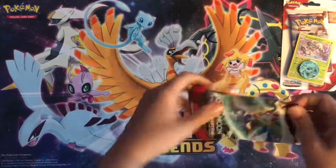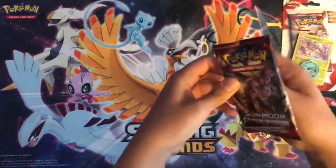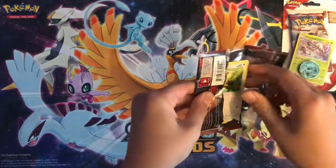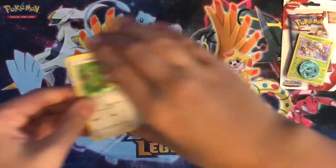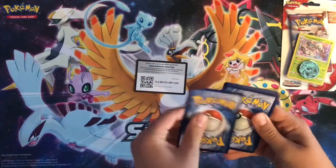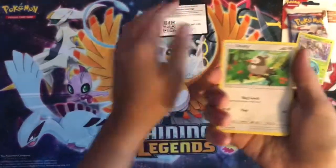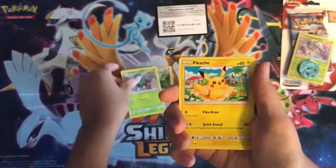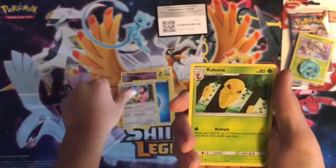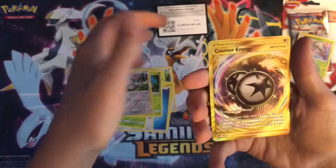Those packs are harder to open, don't know why. All right, let's get into that first pack — we got a Starly, a Skiddo, a Pikachu, a Alolan Geodude, Mischievous, Water Energy, a Meltan, Kakuna, a Sealgore, and a reverse Minccino.